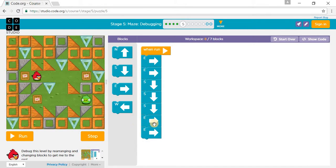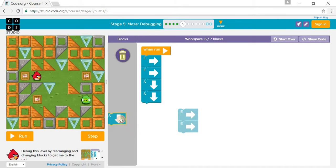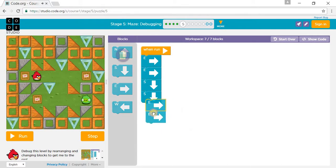Then we go east and east — so east, east — then south. But there's not supposed to be three south moves, so we remove one south and put that back to just two south.